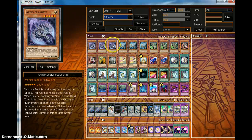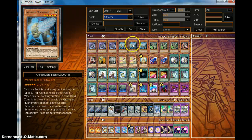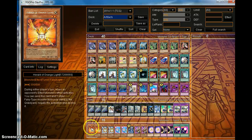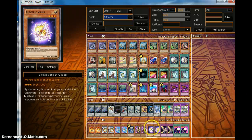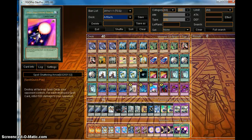Well, that's it for the Artifact deck profile. You guys wanted to see how it looked, and here it is. For the side deck, we have two Herald of Orange Light, two Nova Summoners, two Galen Duo, one Thunder King, two Kycoo, two Electric Virus because dragons are still around, two Trap Stun, and two Spell Shattering Arrow.